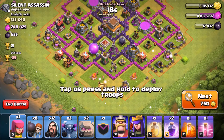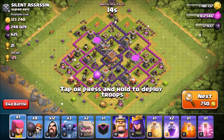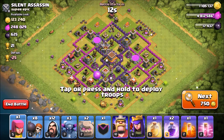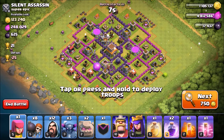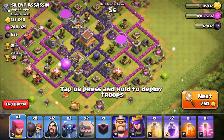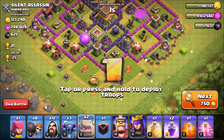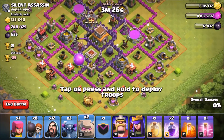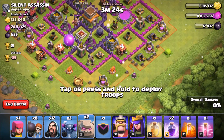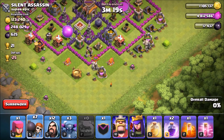I looked for a base so you guys don't have to watch me search. In the clan castle all you need is a Pekka if you're Town Hall 8. This base I found most likely won't have clan castle troops, but let's get into it. I'm attacking from this side since the mortar is under construction — just the left defenses to worry about. Drop the golem right there, golem right there.